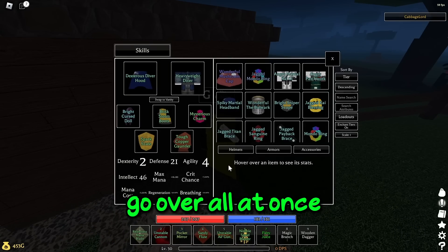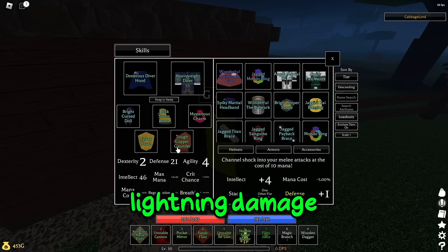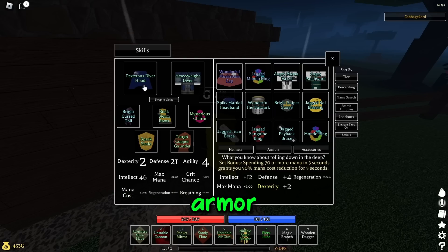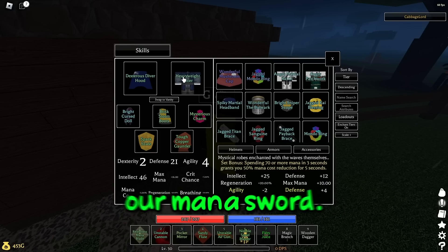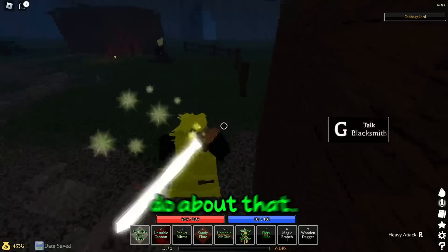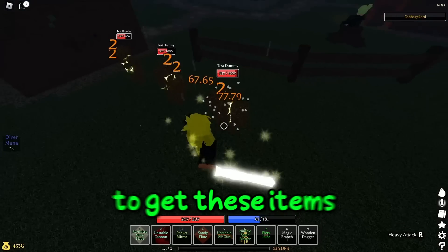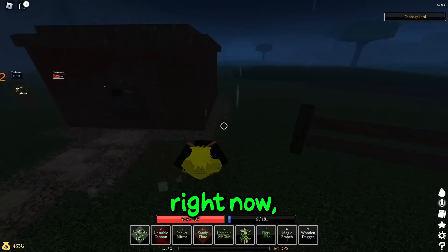The last three items I'll go over at once since they all drop from the same enemy. The spark scale gives extra lightning damage — that's the whole point of the build. The Diver Armor: spending 70 or more mana in three seconds triggers a 50% mana cost reduction for five seconds. The intellect is going to scale up our mana sword. The defense isn't ideal, but it's the reason I'm able to do such insane amounts of damage. To get these items, we need to kill the big fish.